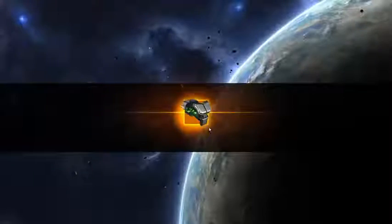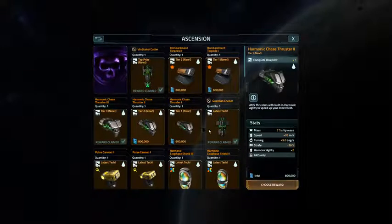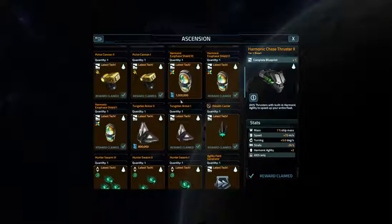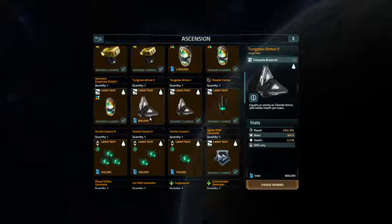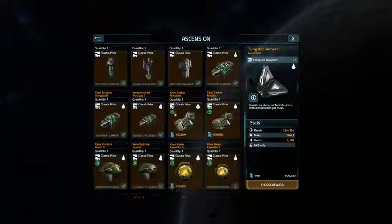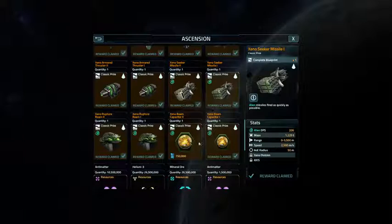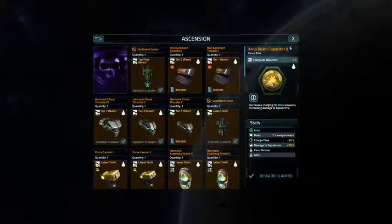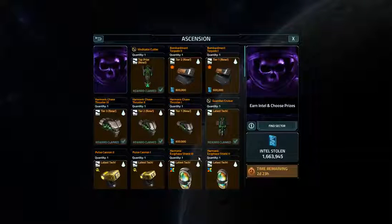So we're going to do the Vindicator Cutter, the Harmonic Thruster Tier 3 and Tier 2. Can't use the Exophage Shield 3 yet, but we're going to try. Can't really use Tunction Armor 2 yet the way I do my builds, so let's go with these selections. Got 1.6 million points left to go.